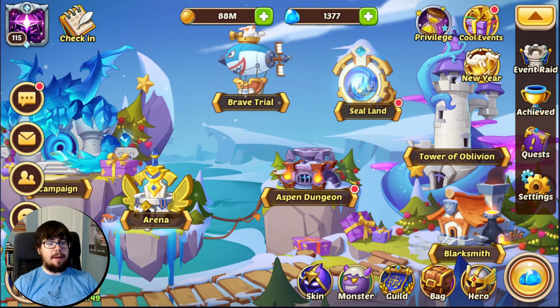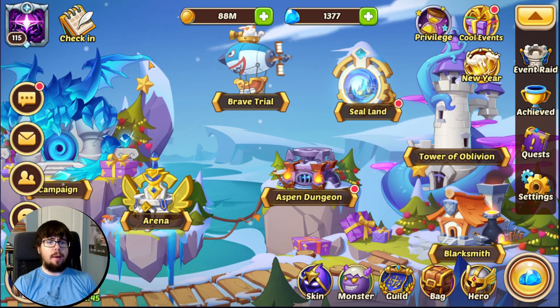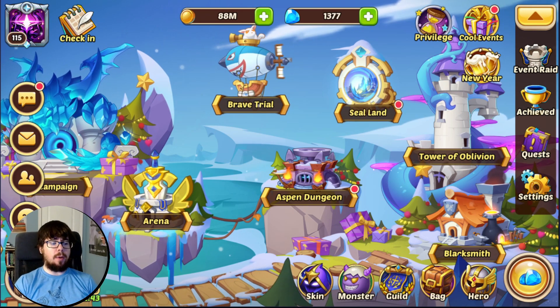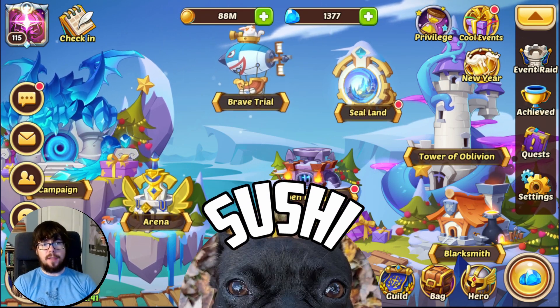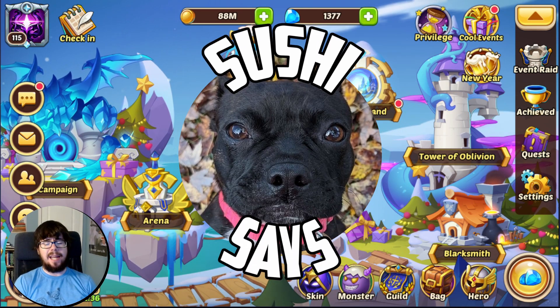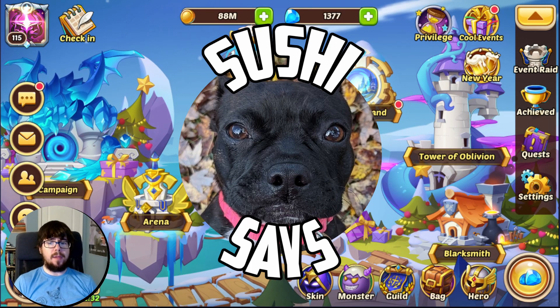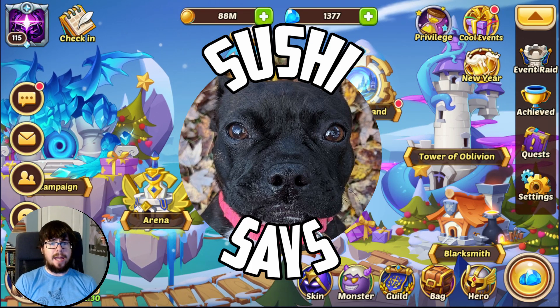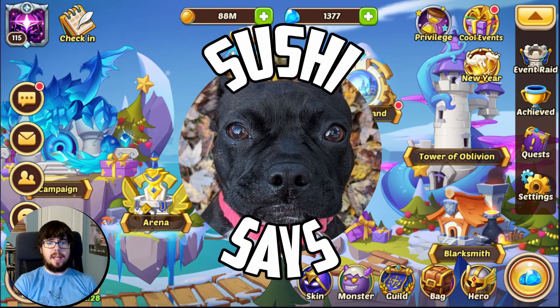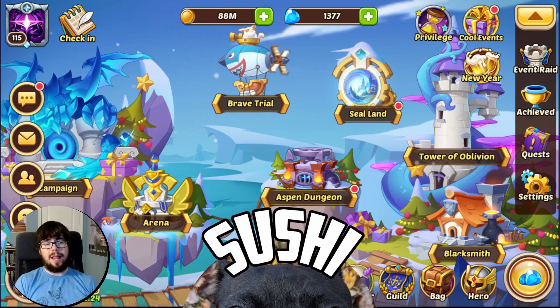What's up everyone, Doyler here and it's time for some huge updates on my regular free-to-play account. Before we jump in, I did just want to mention the Sushi Says question of the day. The question is: free-to-play E5 horse today, day 77. Worth it to buy Withered Armor for him? I don't have Fearless, he currently has Cog. Stick around for the end of the video for the shout out and answer.